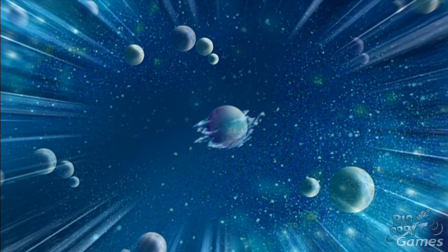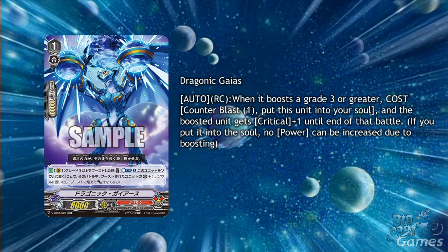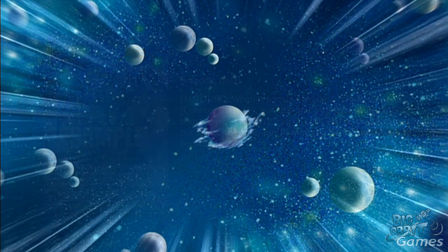As a little bit of assistance to Waterfall, we have the Grade 1, Dragonic Gaius. It has Auto Rearguard Circle — when it boosts a Grade 3 or greater, cost Counterblast 1 and put this unit into your soul, and the boosted unit gets plus 1 critical until the end of the battle. That combined with Waterfall is going to make your opponent have to guard with most of their hand to stop them from taking at least 3 damage, which will normally be enough for them to lose the game at that stage.